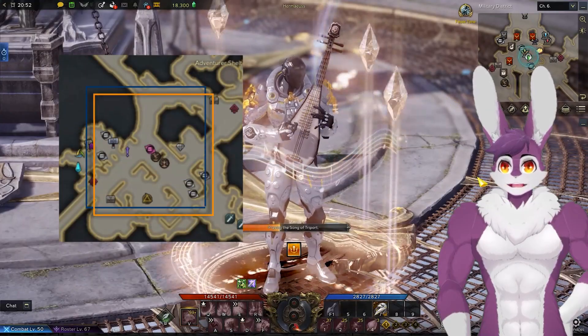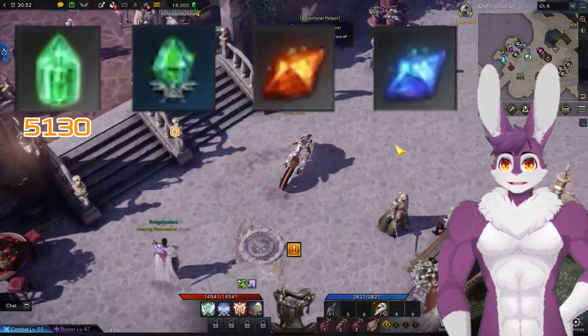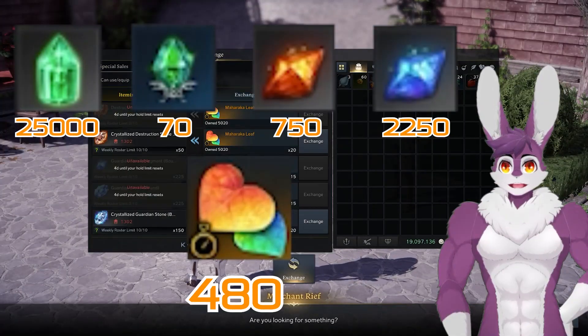The Maha Raka Exchange NPC is near honing. Collect all the tier 1 materials again. The price is 480 Maha Raka tokens.